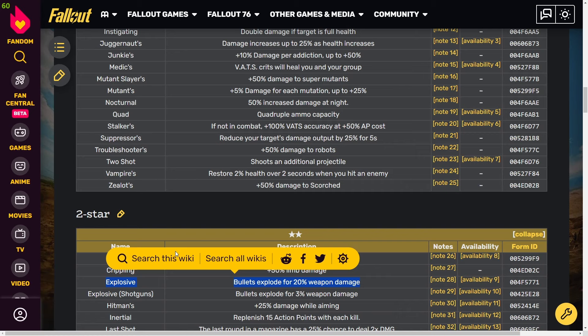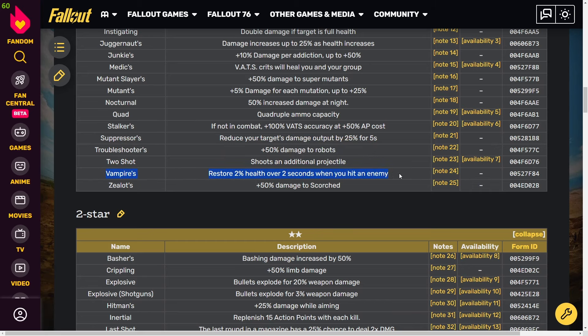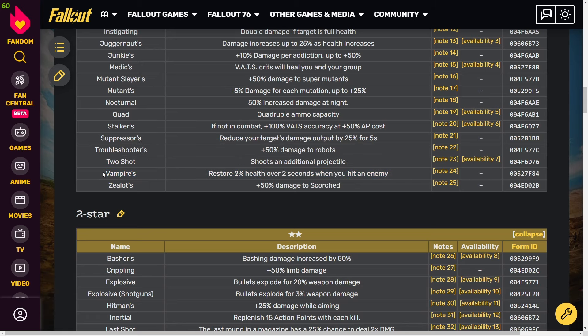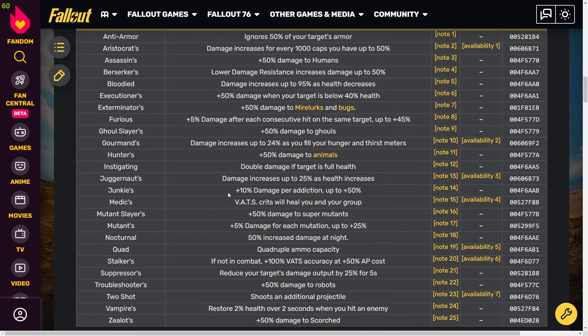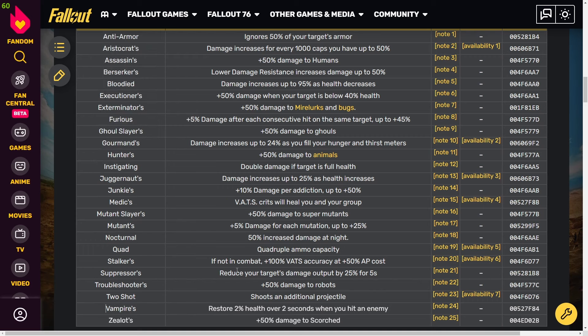Two Shot does cost a lot of ammo, but you're investing into more XP and more loot. Vampires is really nice if you're struggling to stay alive — it's good to have a vampire weapon in your arsenal. I'm a fairly squishy character so it's quite nice for me. Those are the one-star weapon effects to look out for, especially as a new player.